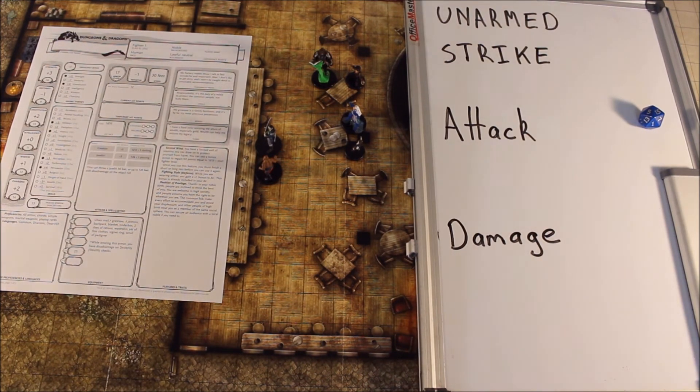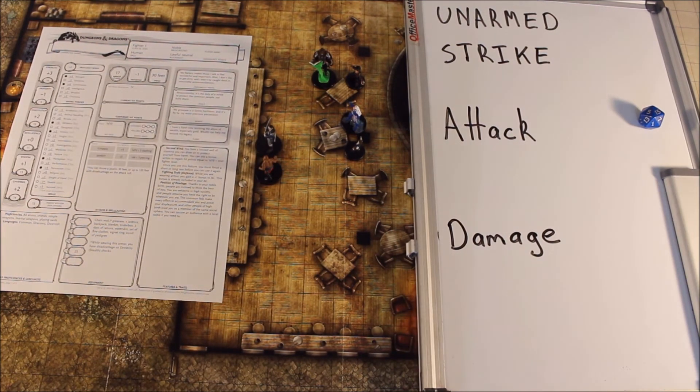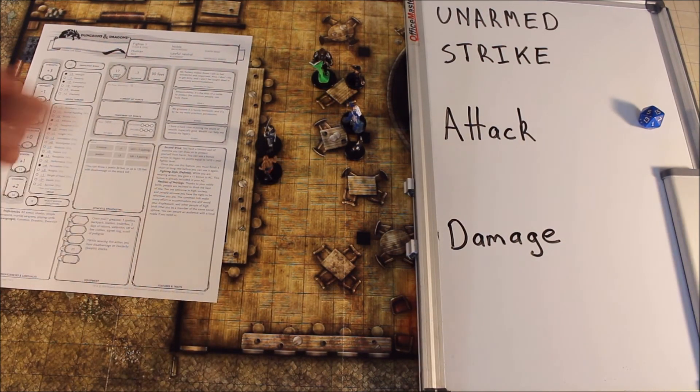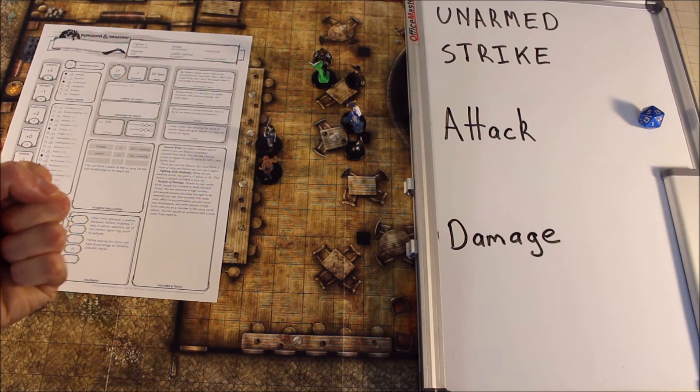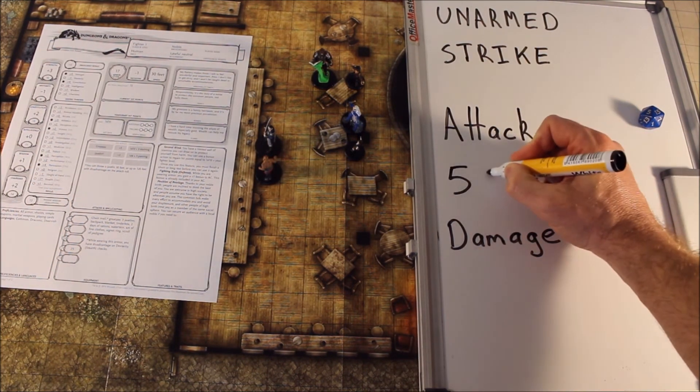Our fighter has a strength modifier of plus 3 because they have a strength score of 16. So that's 3. Then you add your proficiency modifier. In this case it's 2, listed right here. Which means essentially it is the same to hit for the great axe as it is for just a simple punch or kick for that fighter. So plus 5 is our attack bonus.